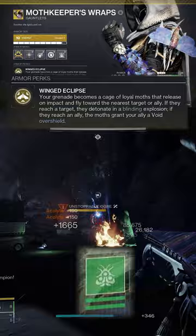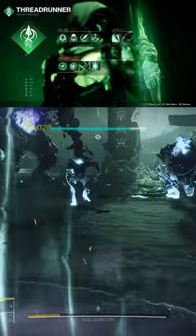For aspects, you'll want Widow's Silk and the new Whirling Maelstrom. And for fragments, you'll want Thread of Generation, Thread of Warding, Thread of Transmutation, and Thread of Ascent.